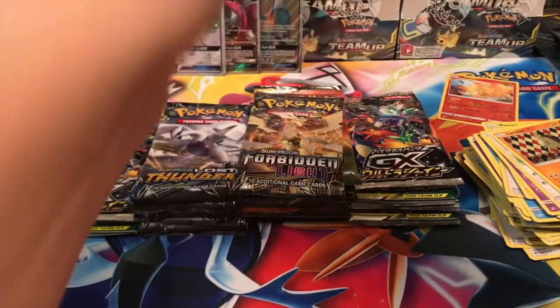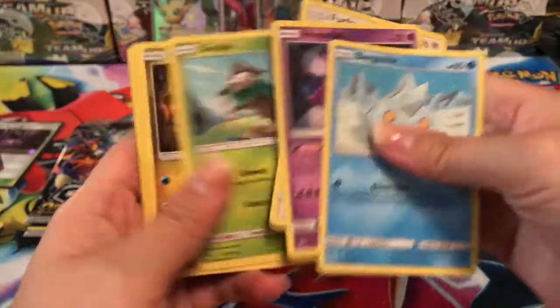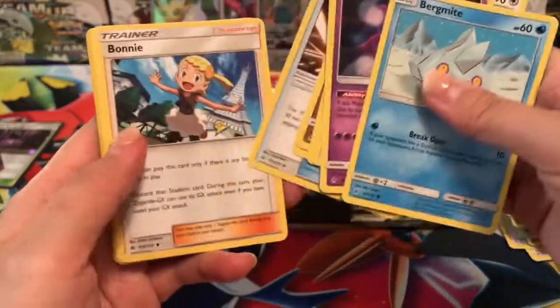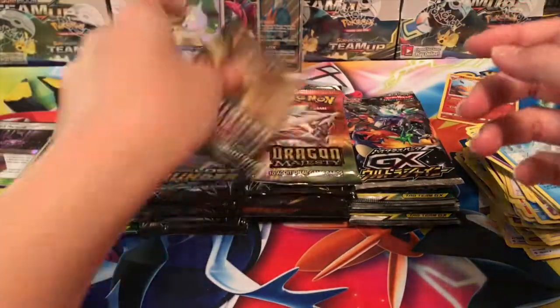Forbidden Light — let's see what we can pull. Oh man, that beautiful Leafeon, I love it! We got a Skiddo, Gumshoos, a Metal Energy, Metal Frying Pan, Bonnie, Magneton, an Unidentified Fossil reverse, and a regular rare Abomasnow.